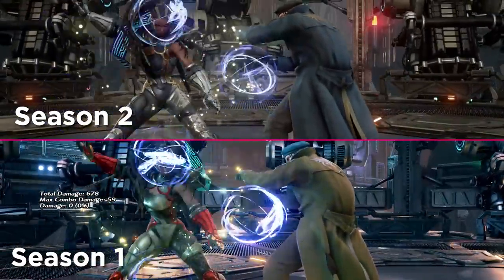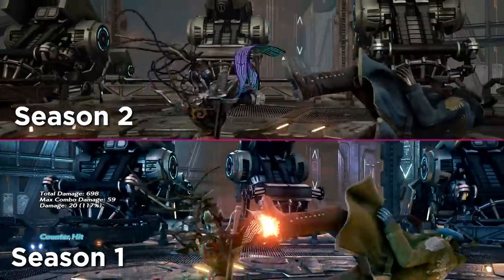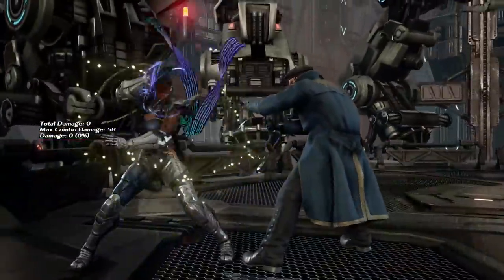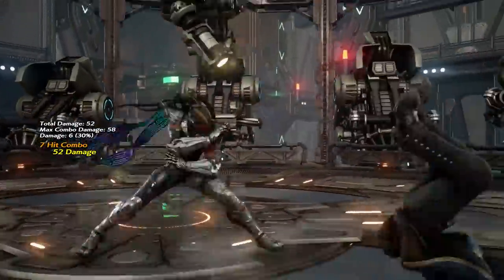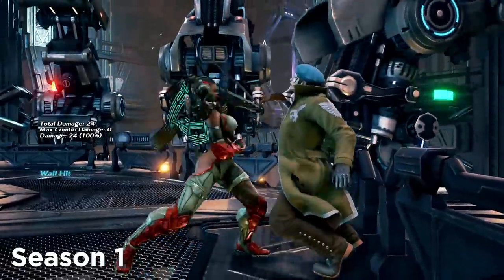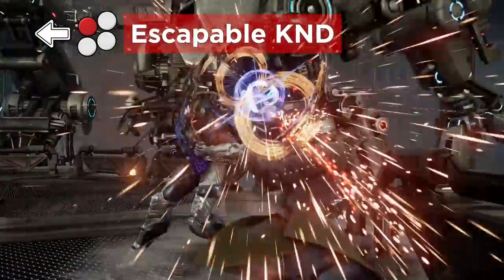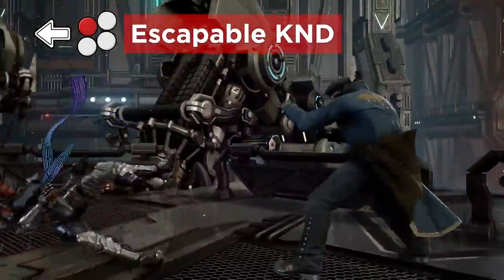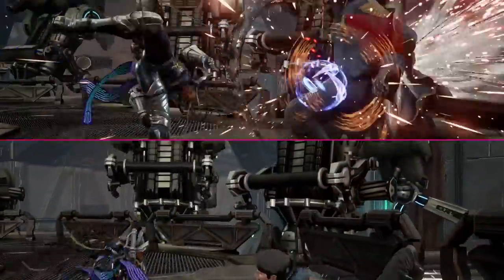When it comes to nerfs, the most significant one is that magic 4 doesn't give a combo anymore on its own — you have to commit to the full one. She also no longer gets a free d3 after a back one at the wall, as you can now hold back after the knockdown to escape, but Raven can still force some powerful okizeme.